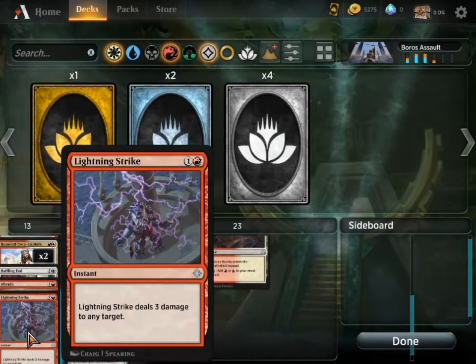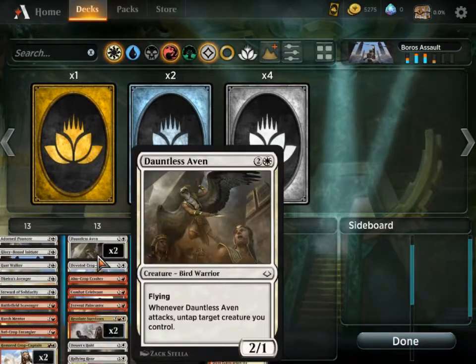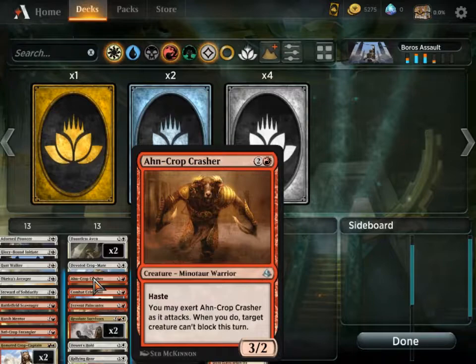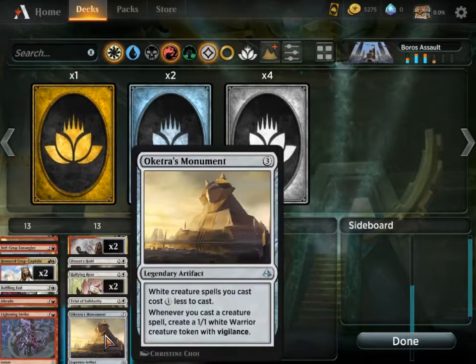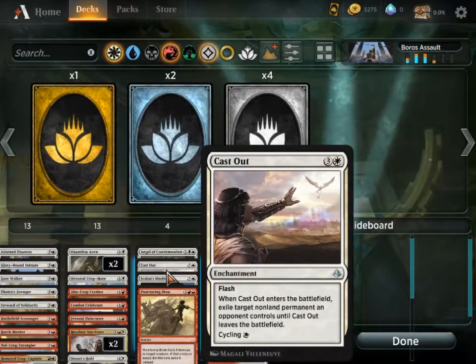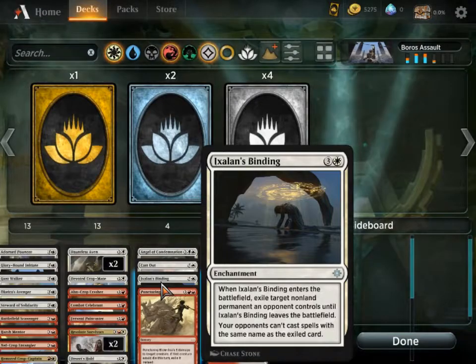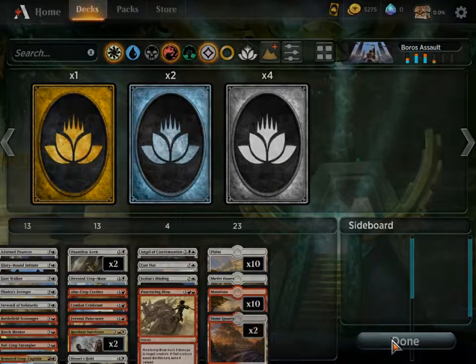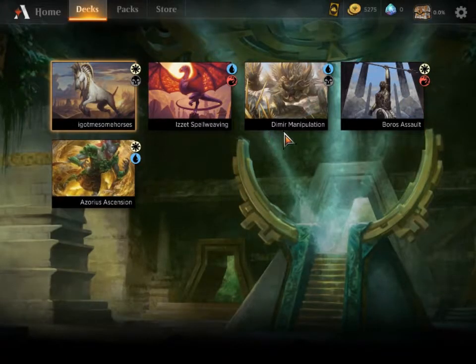There's nothing I'm excited about in this deck at all. The Lightning Strike excites me a little bit because I have long-term plans with Lightning Strike itself, but otherwise it's just a bunch of white-red stuff. This is not my favorite color pairing, so we'll see how it goes. I'm bad at playing decks like this — as you've seen, I'm bad at playing decks period. We've got Ixalan's Binding, which I'm not crazy about because it exiles something but leaves the enchantment on the table, so the opponent can use Naturalize or something like it to get rid of it. Anyway, let's select Boros Assault and play.